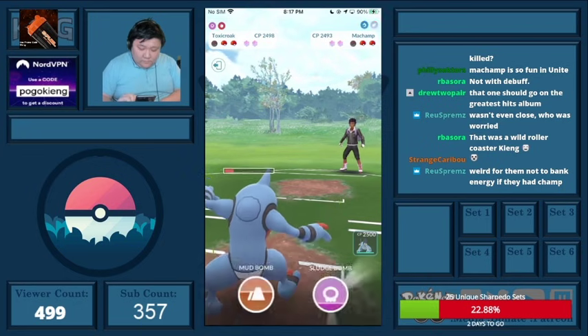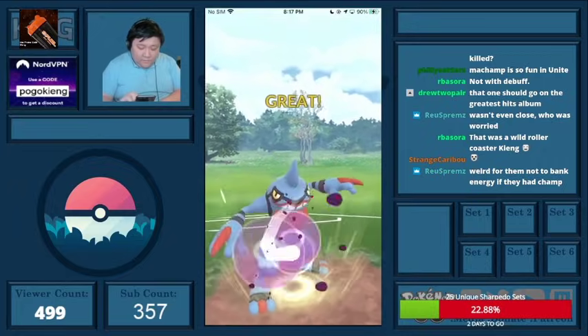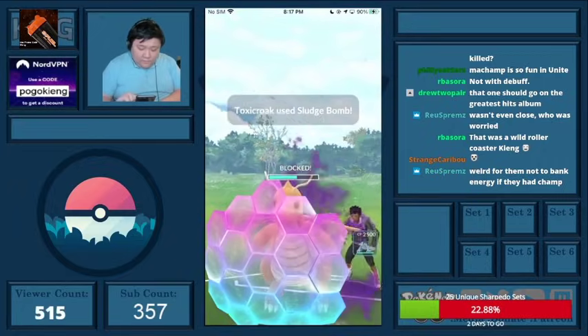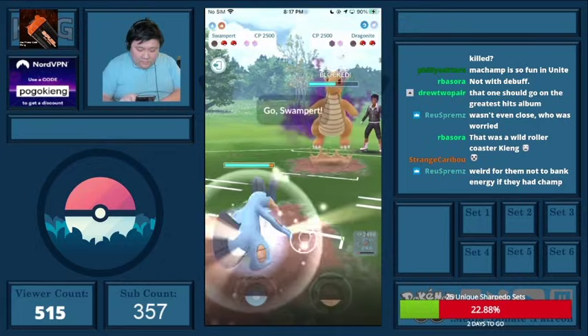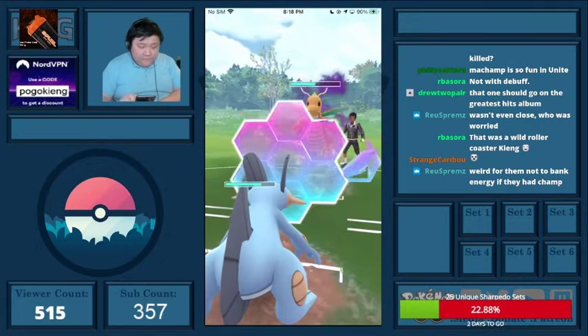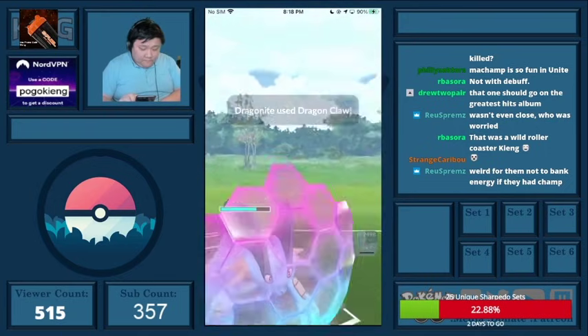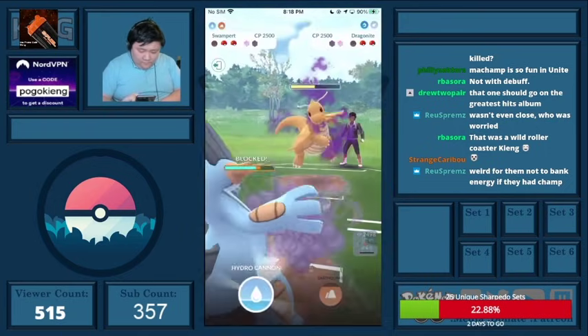Yeah, they come back in with Dragonite. I believe they actually let this go — oh no, they didn't. That actually worked out terribly for me. I try to get an extra Mud Shot through, I have to shield this. I basically played this game almost perfectly.